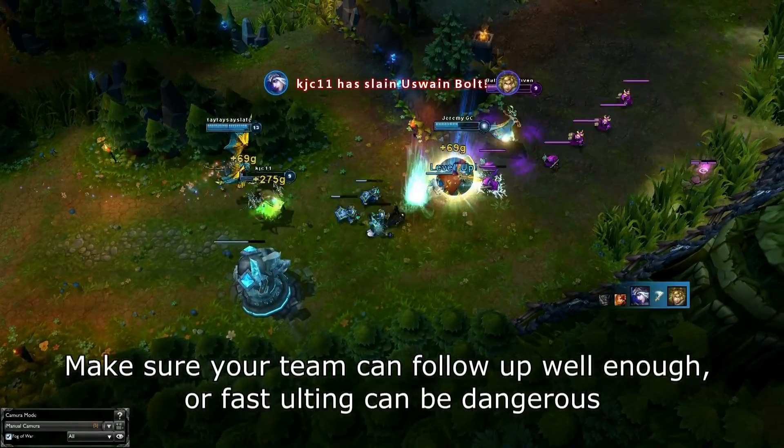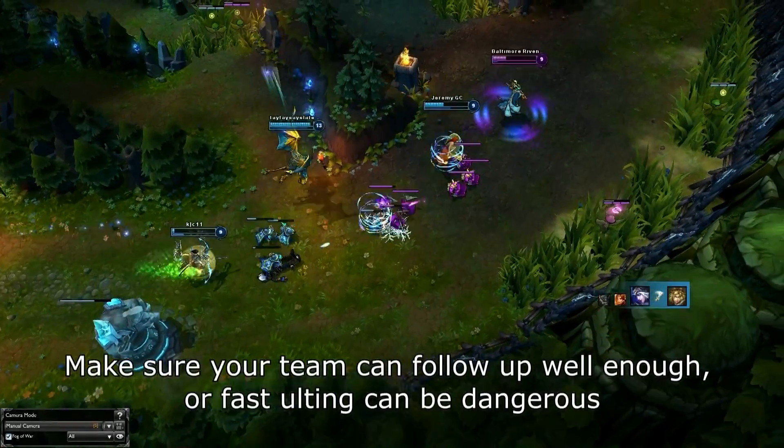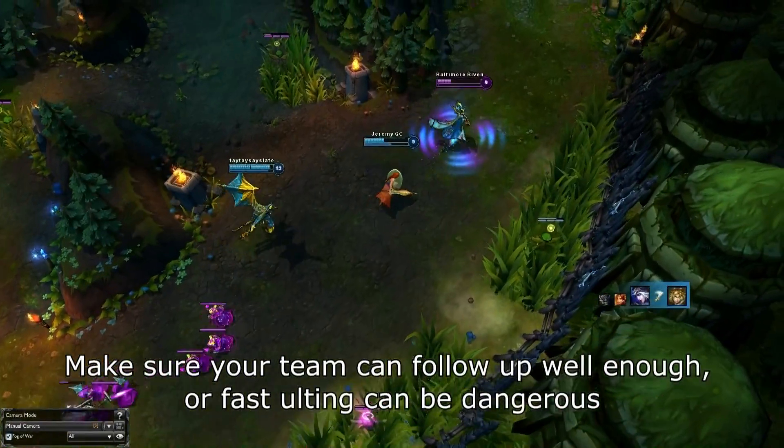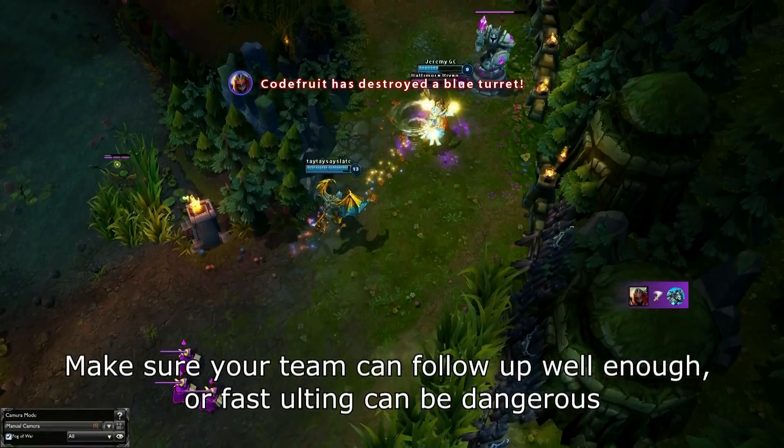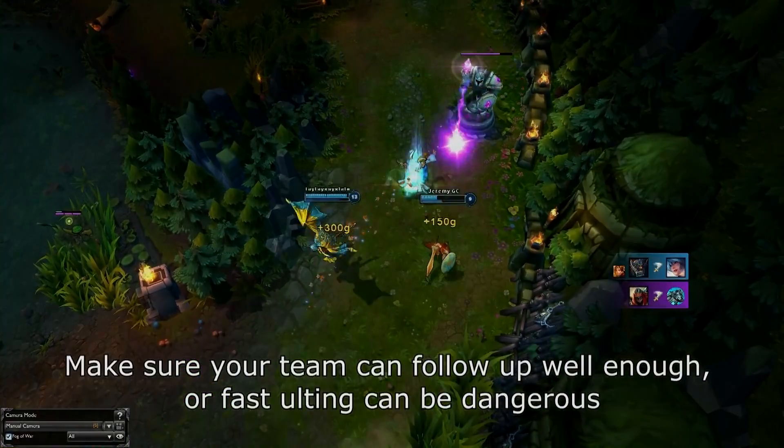Your carries will be almost untouchable due to the positioning that the initiation of a fast ult creates. A proper fast ult just makes teamfights almost impossible to lose, but so many players play with hesitation and are just not willing to execute those kind of proactive moves, which can actually be phenomenal in helping you win.